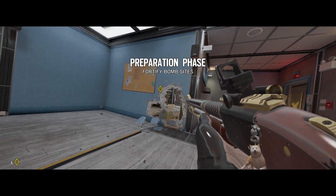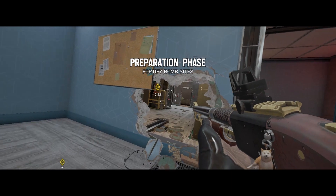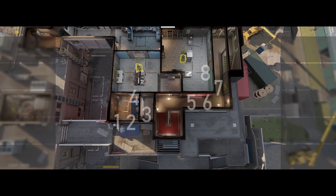First, you need to make this destruction for safe rotation between bomb sites. After that, you need to know where to place your reinforcement walls. There is a default important reinforcement on this site.